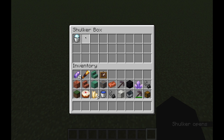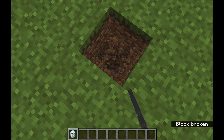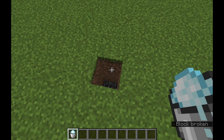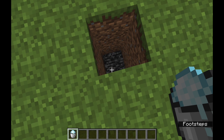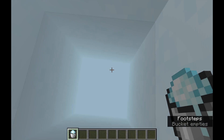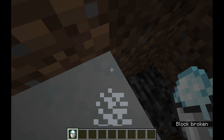It's powdered snow — the powdered snow block that we've been asking for, that we voted for a couple years ago. It's finally in. It surprisingly came in the form of a bucket. I don't know why, but that's how they decided to do it. You will slowly sink down in it.